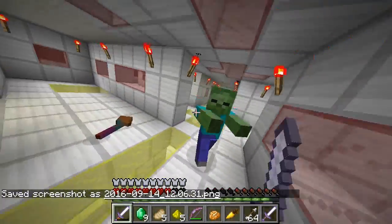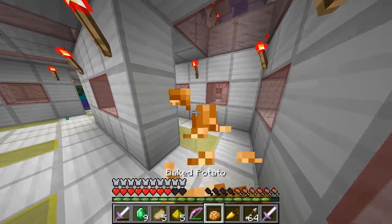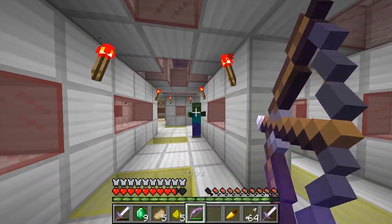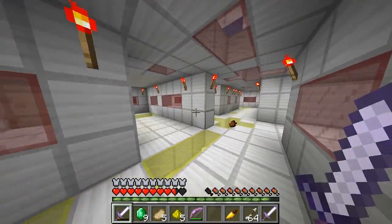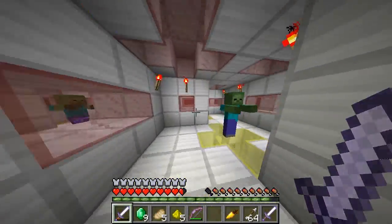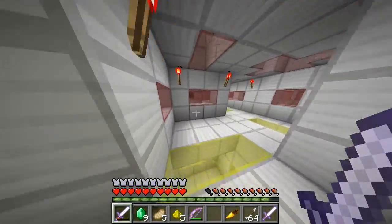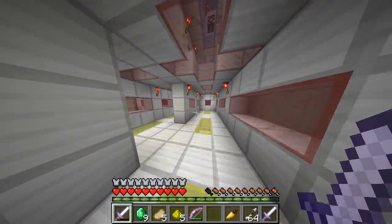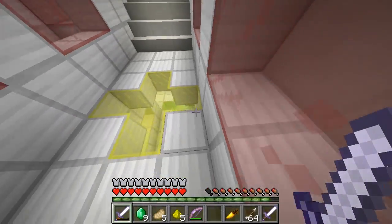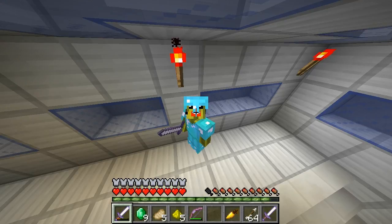Oh baby zombies — I don't like baby zombies at all. We're out of baked potatoes which is a bit of an issue, so let's use archery skills. I think you just need to fathom out this maze and get to the top. The staircases aren't all in the same place — we're now at blue level and I can see the top.